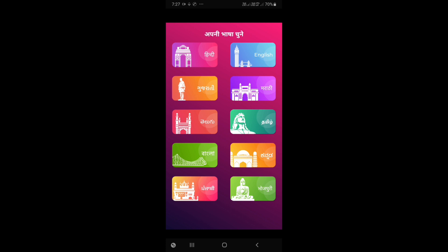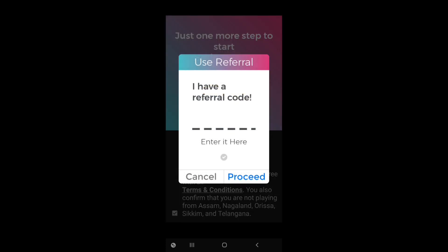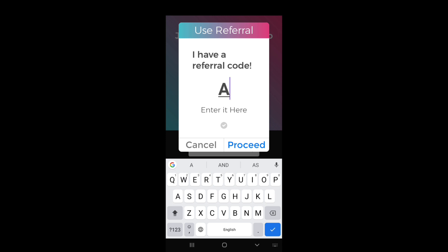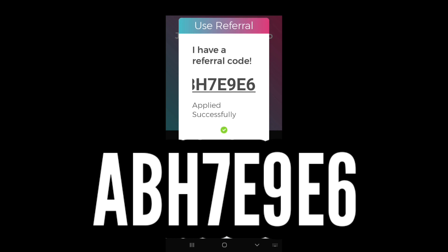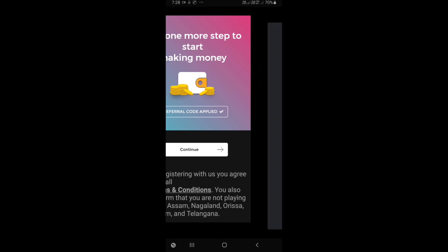After opening, select your language and enter your mobile number. Now click on 'Apply Referral Code' and enter my referral code. In this way you will be able to earn 10 rupees as bonus. Then click continue.